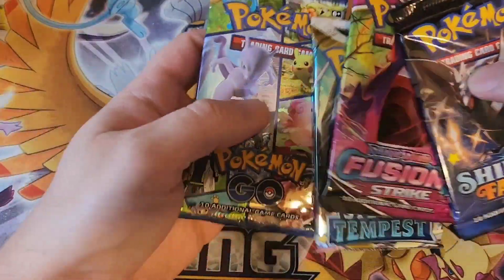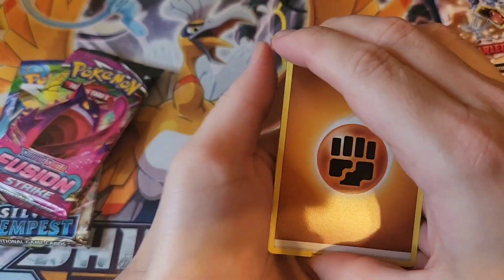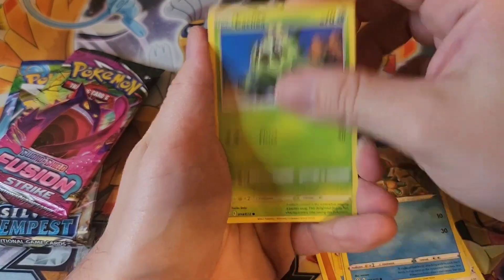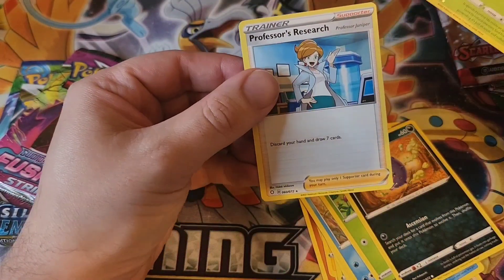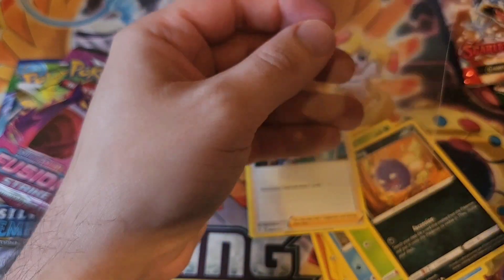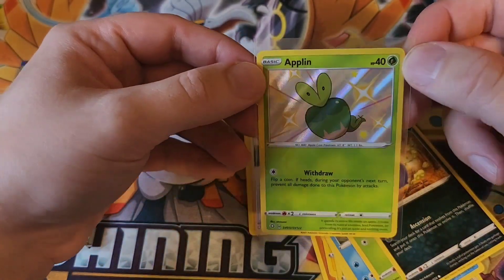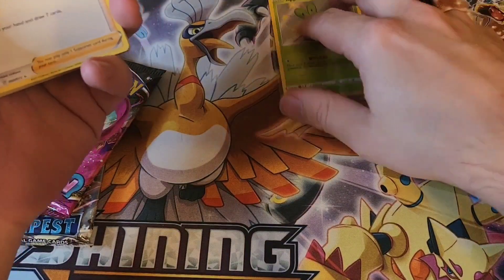Next would be Shining Fates. Let's see what else we get: Cramorant, Rotom, Tropius, Eevee, Chewtle, Cacnea, Gossifleur, Coughing — and there we go, a baby shiny, an Applin, and a Professor's Research non-holo. A baby shiny out of Shining Fates is always good. Shining Fates didn't have as great a run as Hidden Fates though — Hidden Fates was just an absolutely amazing set.